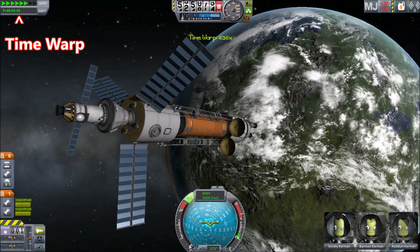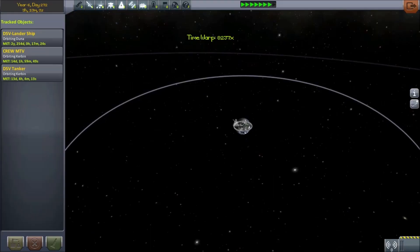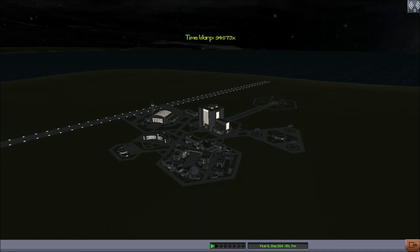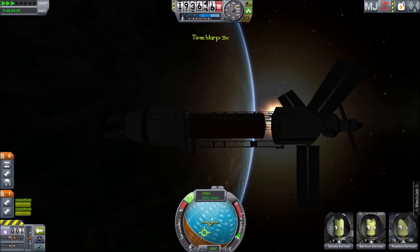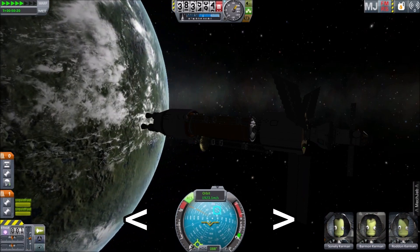Limits are placed on how fast you can time warp at different altitudes. However, you can always warp at full speed in the tracking station or at the space center. You can also control the speed of time warp with the greater than and less than buttons on your keyboard.